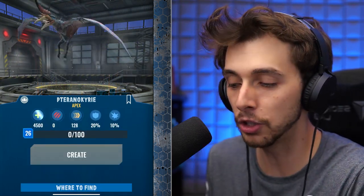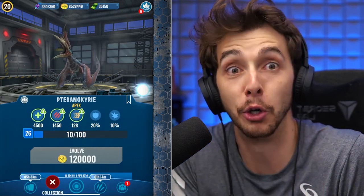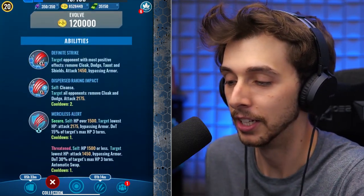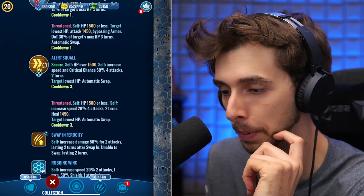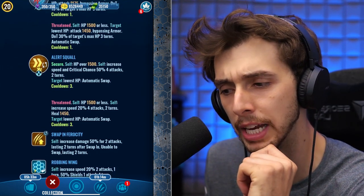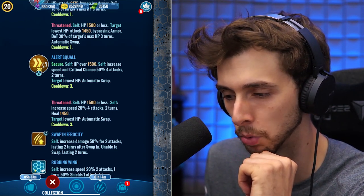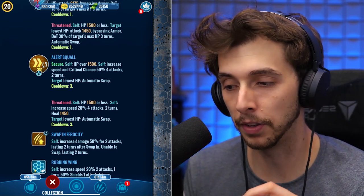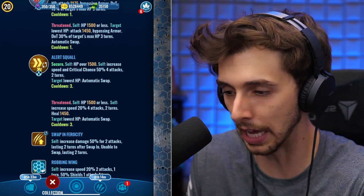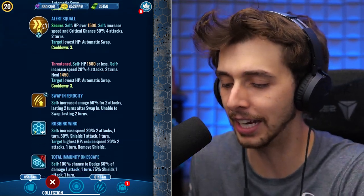I'm on the fence with this creature. I don't know if it's going to be good, but today is definitely a tester. I'm not going to put any boosts on it just yet since we just unlocked it and don't know if it's any good. It is a Merciless Alert — the Alert Squall forces your opponent to switch out. It's an automatic swap, and the difference is when your health drops you heal, and you can do it straight away with no delay.